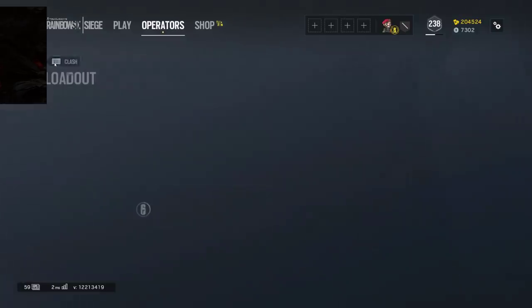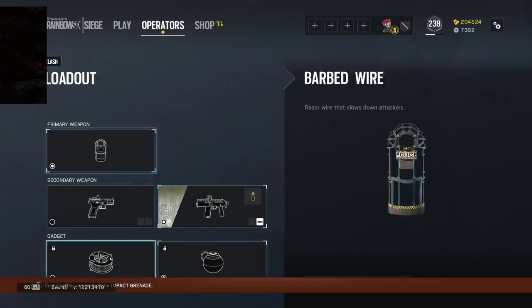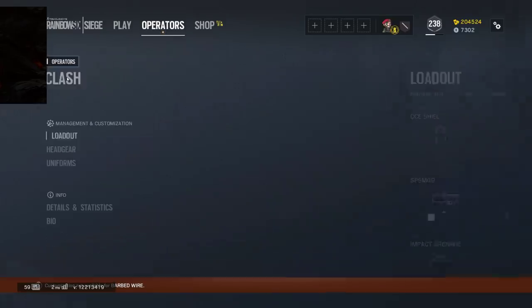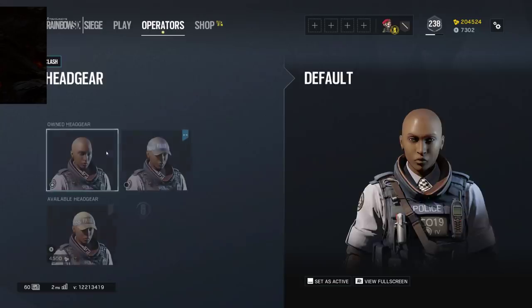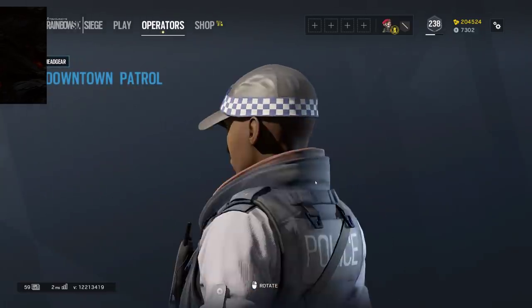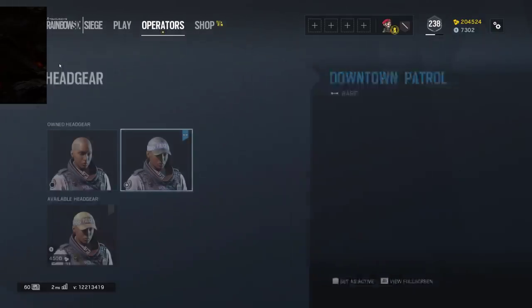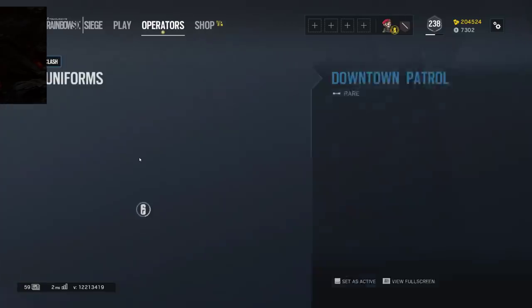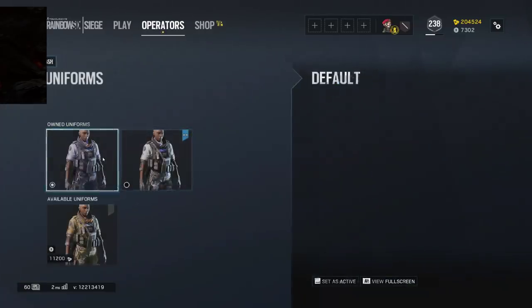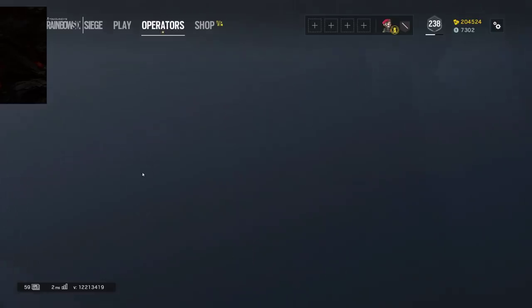I think Frost gets released too but she usually comes out on her own date. Most likely I'll go impact grenades — I just like impact grenades. She does have a season pass headgear right here. In case you don't want the shiny forehead look, and then her regular uniform and the season pass uniform.